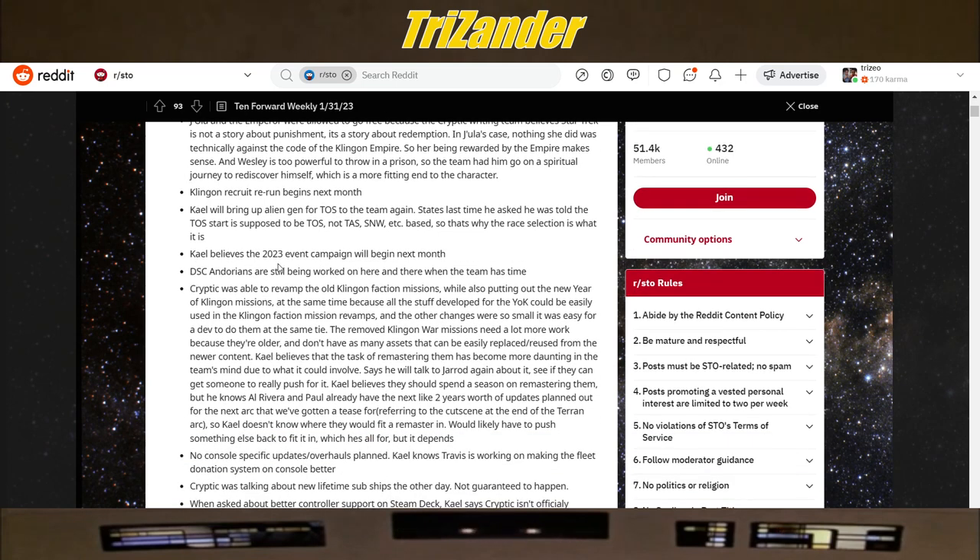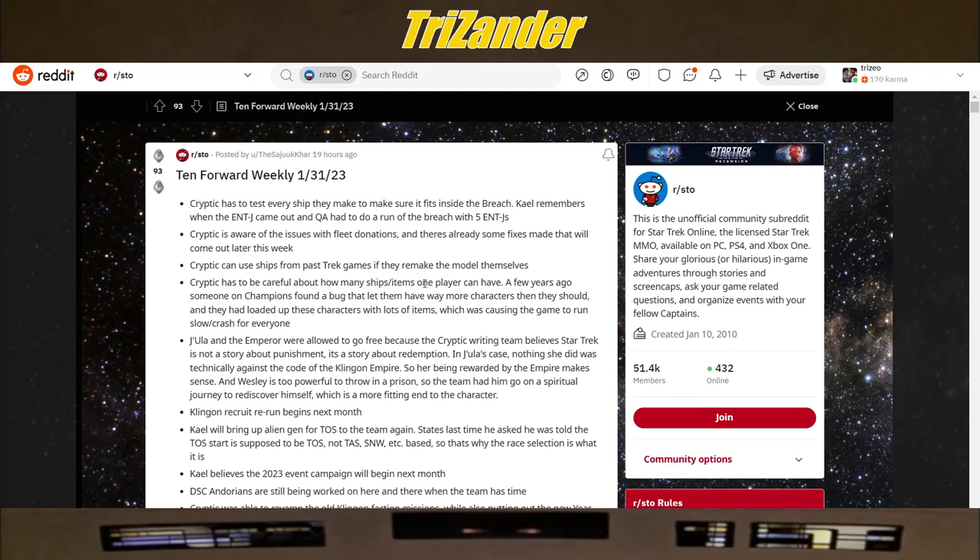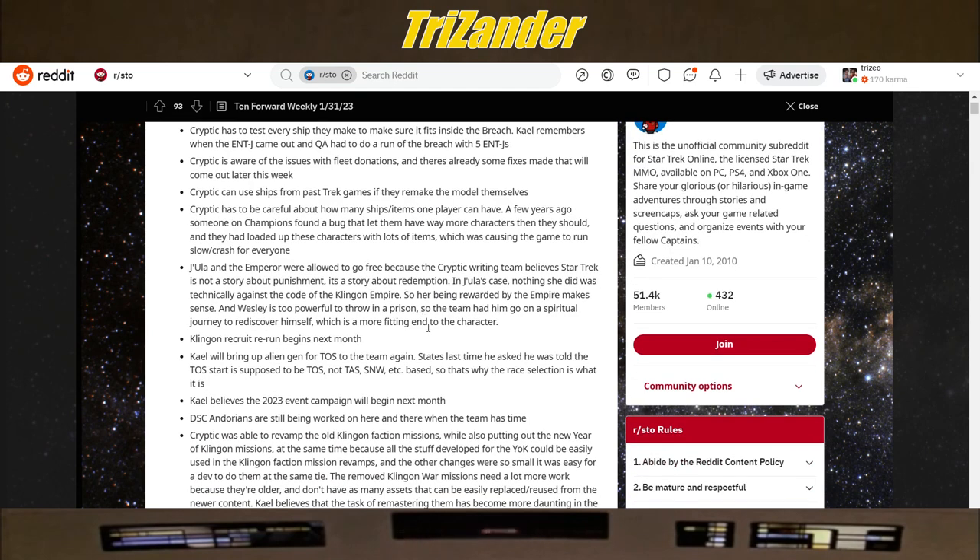Kale believes the 2023 event campaign will begin next month — so as of that January stream, that means February. Hopefully we'll find it starting this month and get more info. Disco and Dorians are still being worked on here and there when the team has time, so that content is coming — soon™.